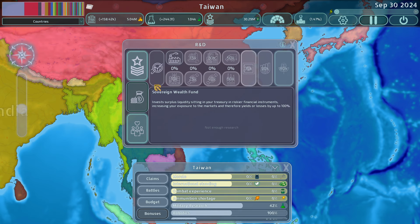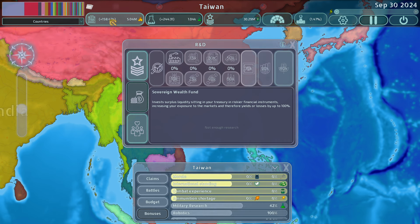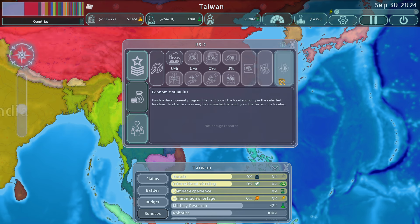If I go down the economic tree, I very heavily invest in Sovereign Wealth Fund. It invests surplus liquidity sitting in your treasury into financial markets, increasing your exposure and therefore yields gains by up to 100%. Basically the money sitting in your treasury gets reinvested, and as long as the world economy is doing okay, it really buffs up your income. It can be a game changer, especially in the late game — 100% worth it.